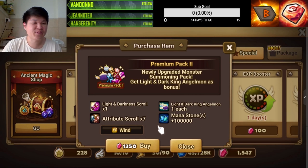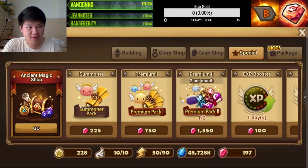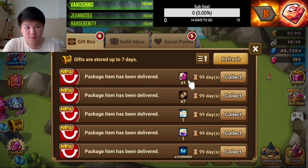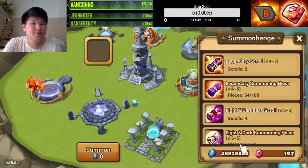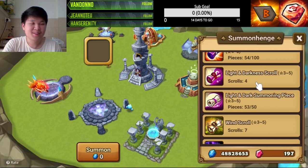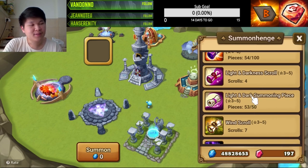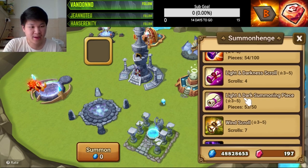Here we go, let's see if this pack is actually worth it. There we go, we actually bought the pack. Okay, so we have two LD from the ascension and we have four LD scrolls — two from the ascension, two from my saving, the last one from the pieces, and don't forget we have one from the pack we just bought.